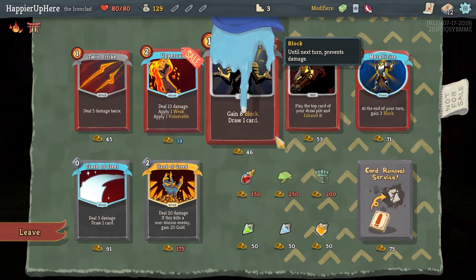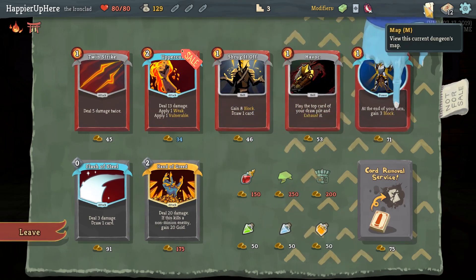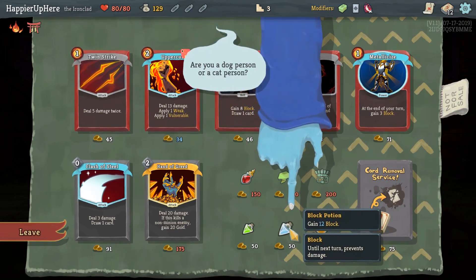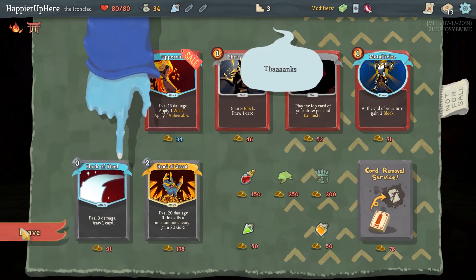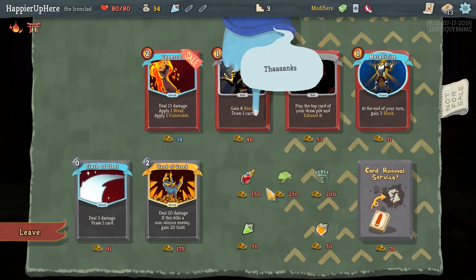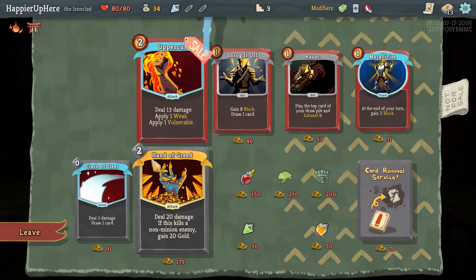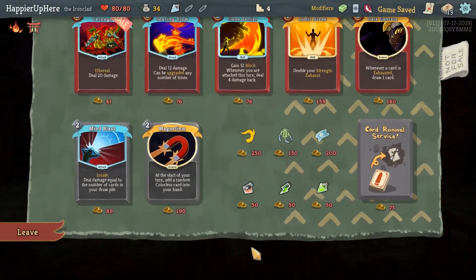Twin Strike would also be great. Unfortunately we can't afford both and I would like a Block Potion — we do have another shop upcoming. Let me take the Block Potion, that might help against an elite, and then I think I'll take Twin Strike. Oh, I just have enough gold for an Uppercut. No — I think we should really focus on small, low-cost attacks rather than high-cost attacks.